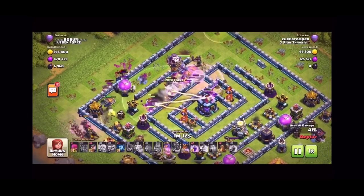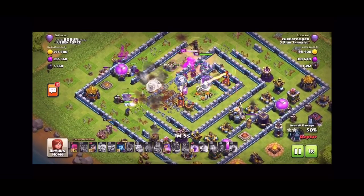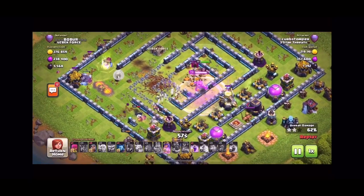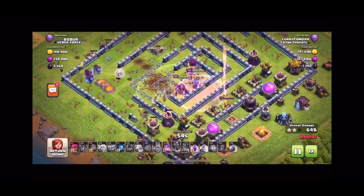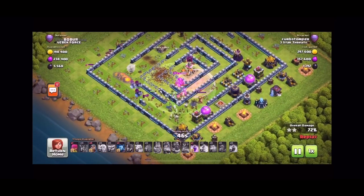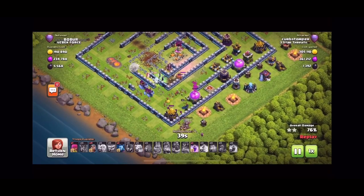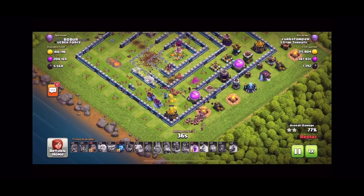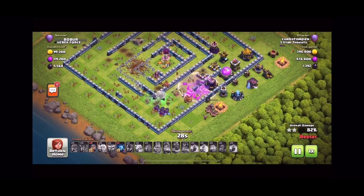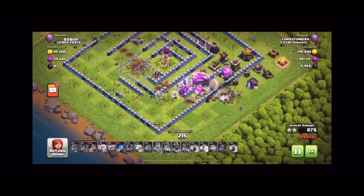Now I've got my barbarian king running around the outside and he's clearing everything out so that my troops that are in the ring stay in the ring and they just work their way counterclockwise around the base. My archer queen is targeting the eagle artillery and everything's just running around this base counterclockwise. It's basically just supporting with spells at this point and my remaining troops wherever I can put them in to help keep everyone moving counterclockwise. At this point it's just completely overkilled. I've got a rage spell and healers coming up behind everyone and it's just a matter of time.